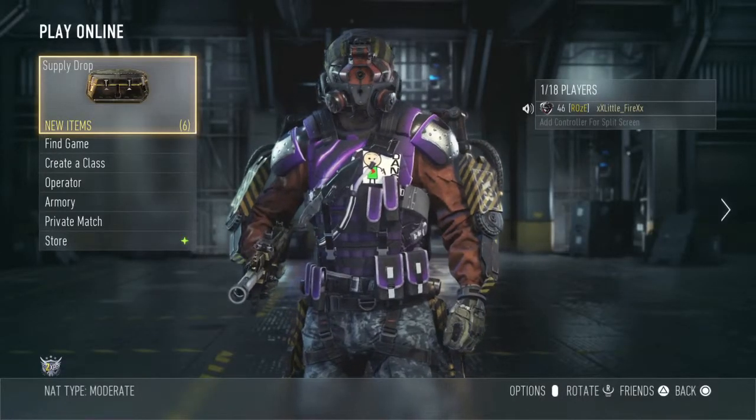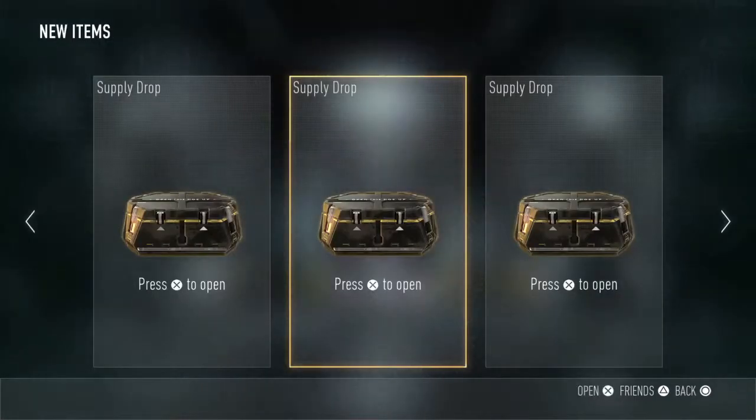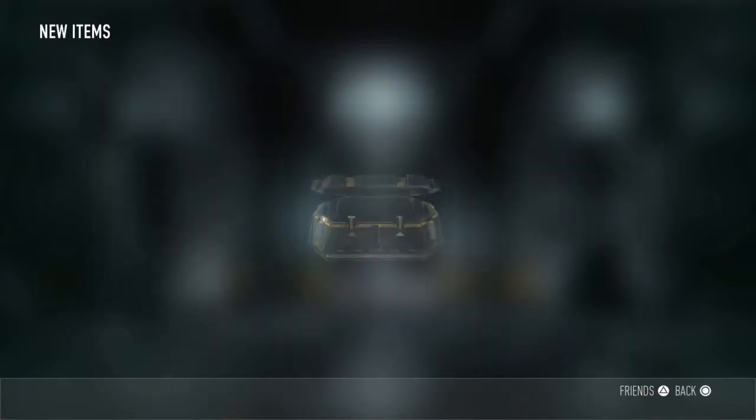What's going on guys, Little Fire here, and today I'm bringing you Sad Supply Drops Episode 2, where we open up three supply drops, get horrible things in them, and you guys can laugh at me. As always, we're going to start with the right supply drop — let's open it up and see what we get.